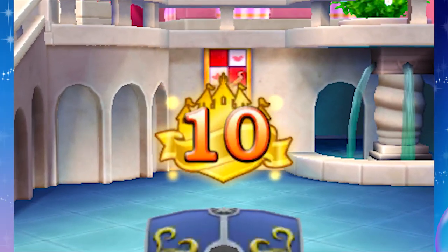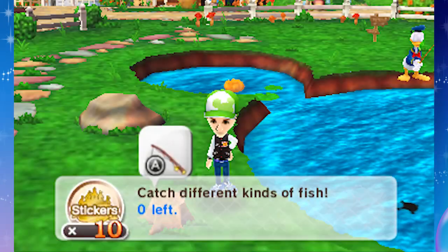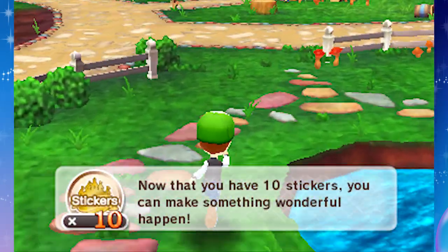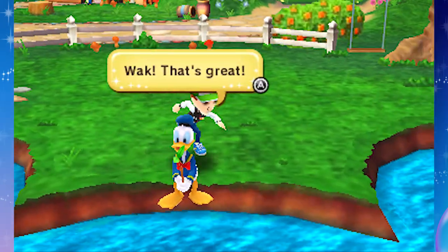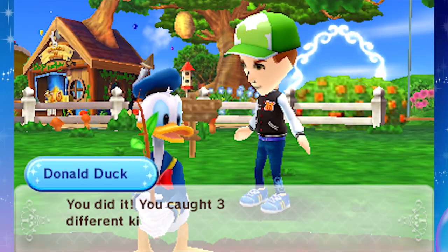Whatever is in that chest just makes it so that we can own a cafe - it must be something very important for business. The king seems very fickle. He does look like the Pringles guy or the Monopoly guy. You can't judge a book by its cover, but he seems like he might know more about playing board games and selling chip crisps.